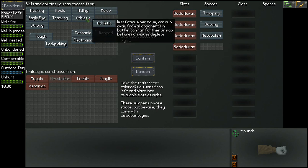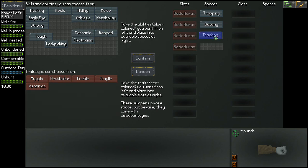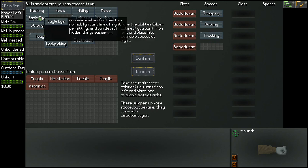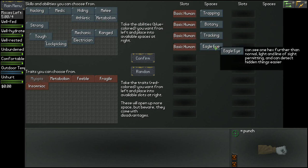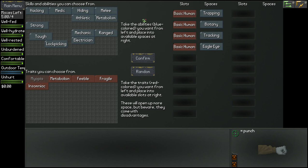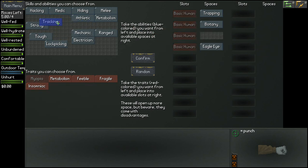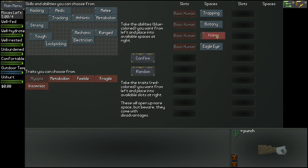What else have we got? Hiding, medic — ooh, hang on, get rid of that. Let's have tracking. What's eagle eye? Can see one times further than normal, light and line of sight permitting, and can detect hidden things easier. Let's have eagle eye as well. Ability to hide more effective, camp concealment stat visible on camp screen. Let's get rid of tracking and go with hiding instead.